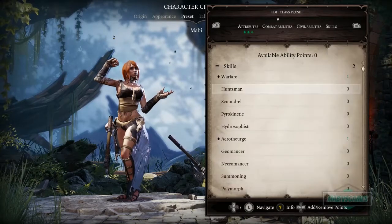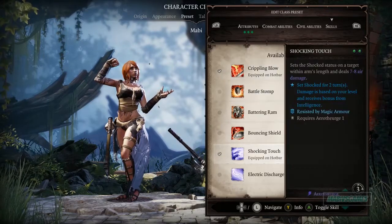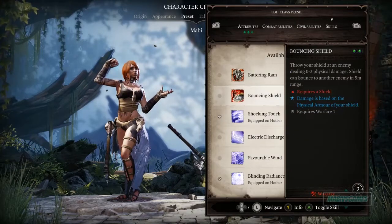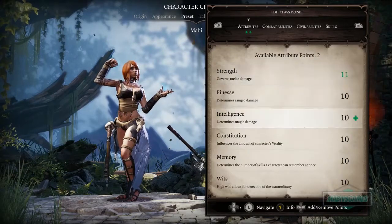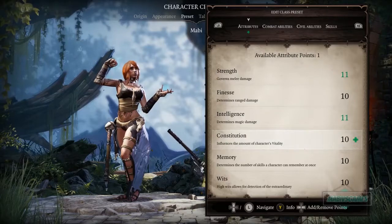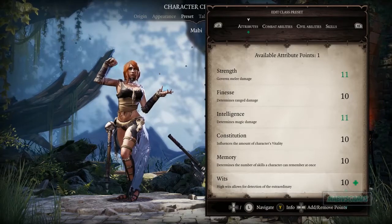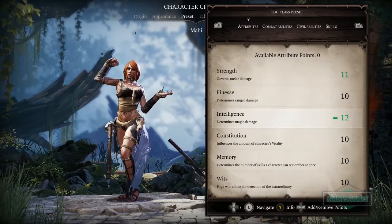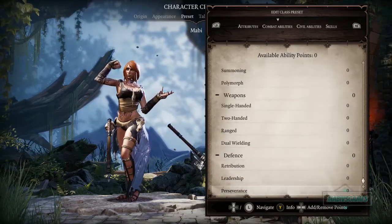Now we choose attributes. Strength adds melee damage, and Crippling Blow receives a bonus from Strength. Shocking Touch and Blinding Radiance receive a bonus from Intelligence. Constitution increases vitality; Memory determines the number of skills a character can have loaded at once. Since we want mostly magic with some melee, we'll do two points in Intelligence and balance from there.